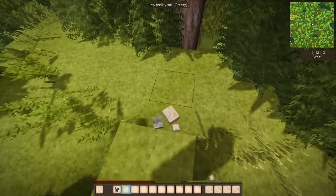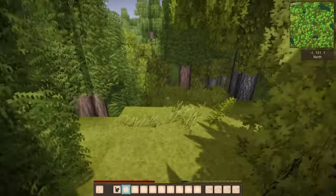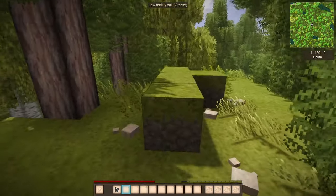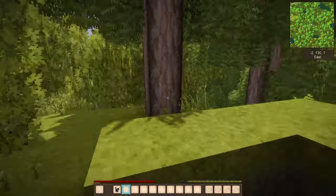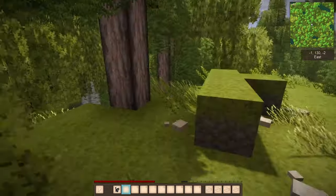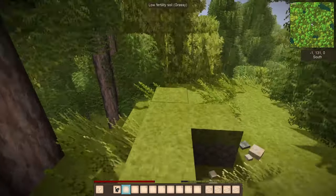That's the goal - we're going to build. I spent hours and hours generating world after world until I found one that had what I needed. What I need is chalk nearby so that I can make lots and lots of plaster, because I'm going to use plaster as a building material and I don't want to spend half a series scouring the world looking for chalk.